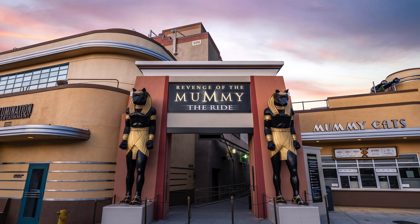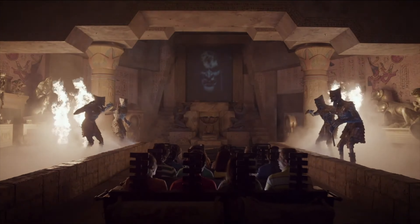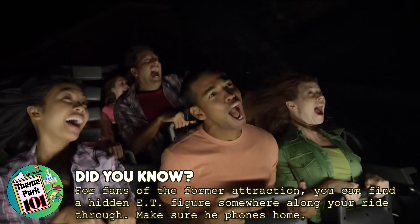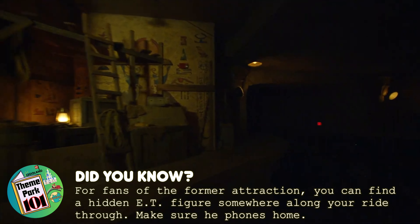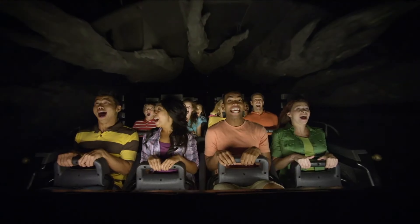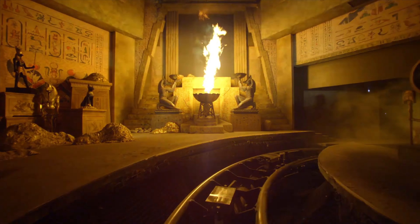Opposite Jurassic World is Revenge of the Mummy: The Ride. This is an indoor roller coaster themed to the popular Mummy franchise. You will be transported to 1944 and into the tomb of Imhotep, and despite warnings you load into the mine car ride vehicles as you go further into the tomb. It features some amazing special effects and the roller coaster has the ability to move from scene to scene at an incredible pace. This is currently the most exciting coaster in the park and due to the dark setting it can be quite scary at times, so it is perfect for fans of thrill rides.